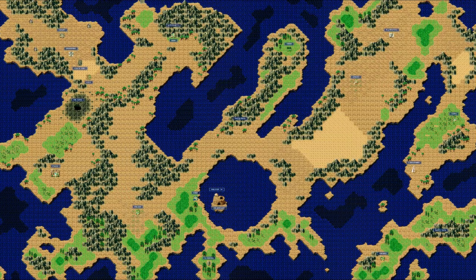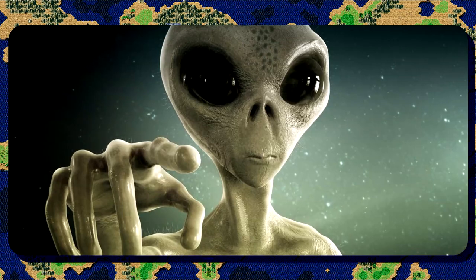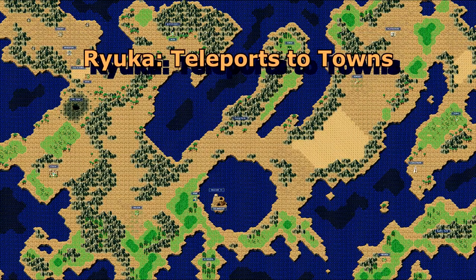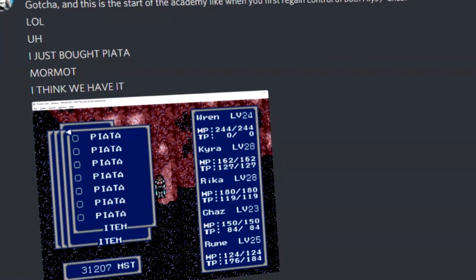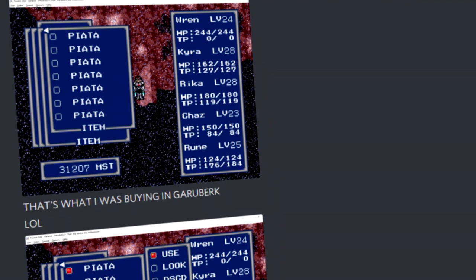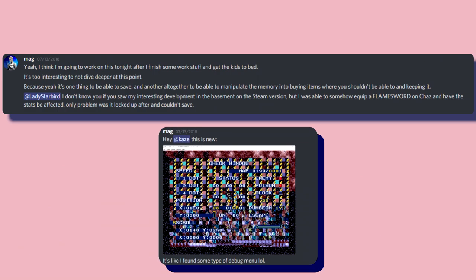For those who don't know much about the Phantasy Star series, literally everything has weird names and sounds like some alien tongue. But real quick: Ryuka is a teleport that warps you to any town you've been to, and Hinas teleports you to outside the current dungeon. Other people in the Phantasy Star speedrunning Discord ended up messing with these findings and finding some cool stuff — from making goofy things happen like equipping a flame sword on Chaz and causing the game to crash, to accessing something that looked like a weird debug menu. Runners were having a blast with these newfound glitches, but more serious work was going on behind the scenes.